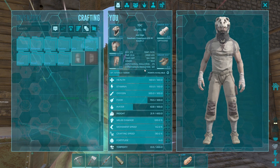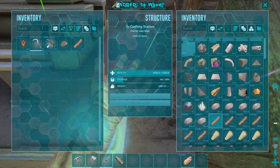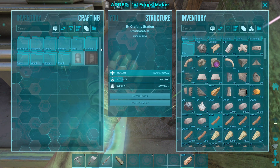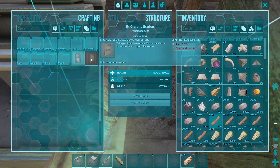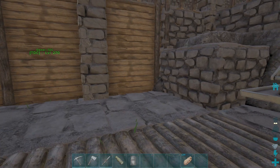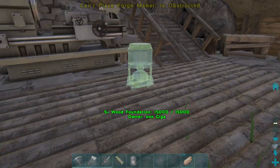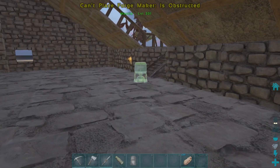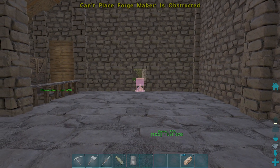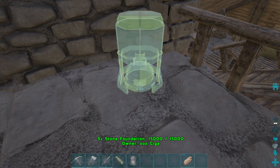We got the Forge Maker, which we should probably make one of these because we're going to need that soon for narcotics and different things like that. Let's take about five pieces of wood, 70 stone, 8 cementing paste. I think this collects all your stuff if you die far away. Let's just find a spot for this guy right now. It's just too close — everything's starting to get kind of cramped up here. So I think I want to put my forges over here.